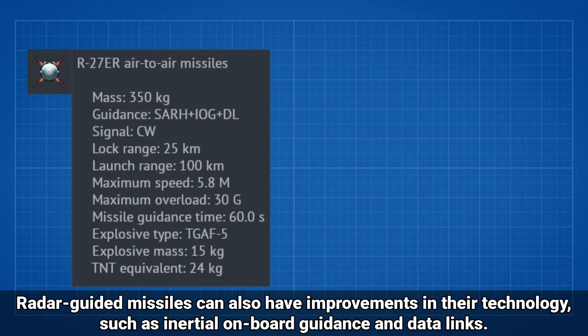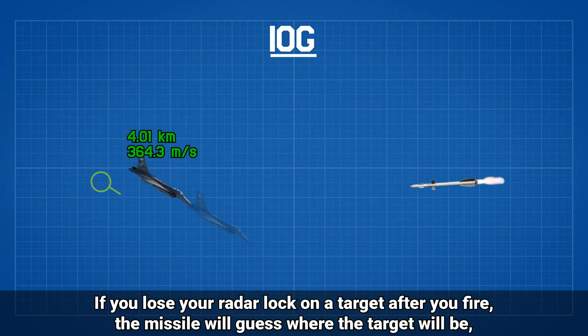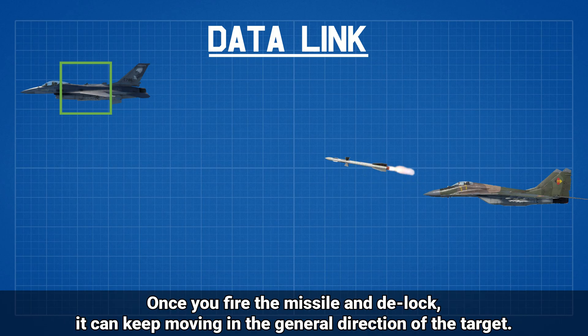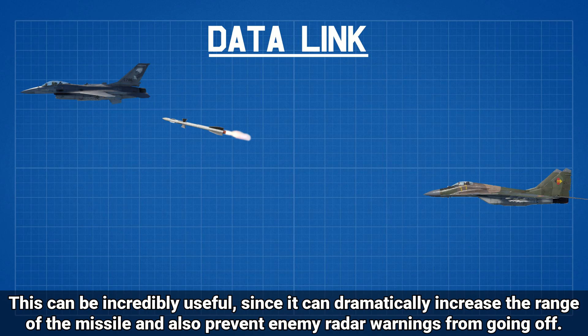Radar guided missiles can also have improvements in their technology, such as initial onboard guidance and datalinks. If you lose your radar lock on a target after you've fired, the missile will guess where the target will be using its last known position, speed, and direction, if it has initial onboard guidance. Datalinks on the other hand maintain a constant radio connection between the missile and the launch aircraft. Once you fire the missile and delock, it can keep moving towards the general direction of the target. This can be incredibly useful, since it can dramatically increase the range of the missile and also prevent enemy radar warnings from going off. If it's on a SAR missile, you will need to relock the target once the missile gets close, since they don't have their own tracking systems.